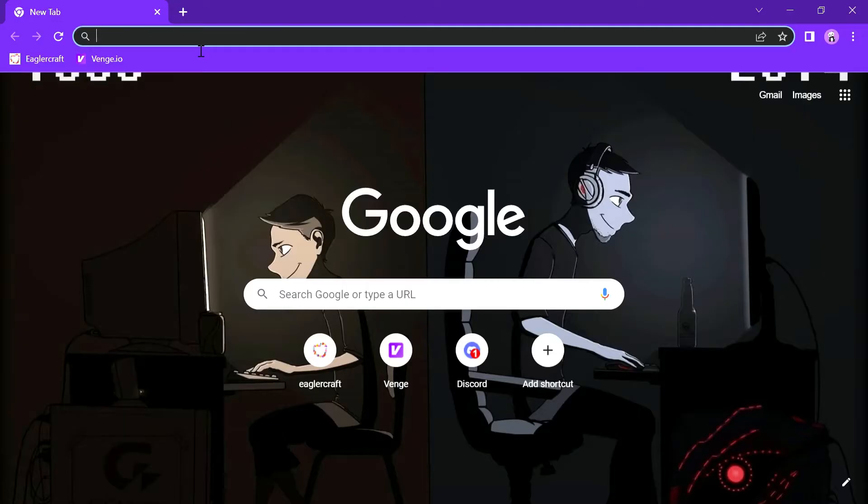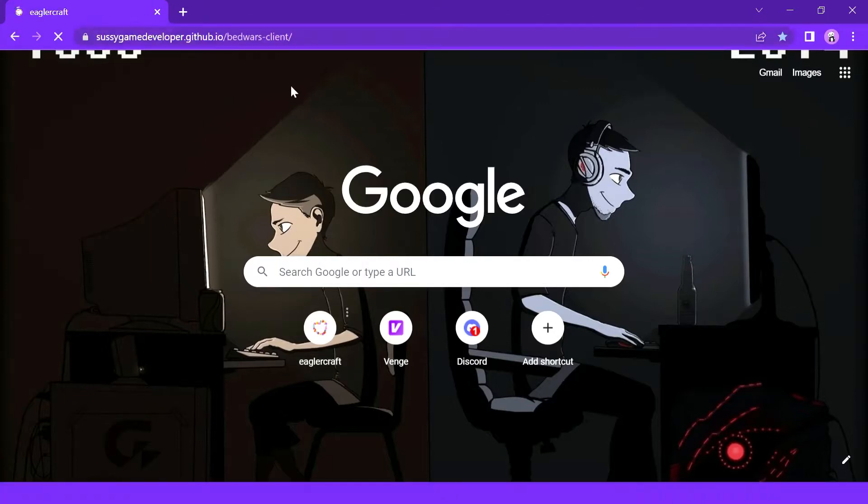We will today play Minecraft generation without installing it, so we need to open EagerCraft, which is a GitHub website. I will give you the website link in the description and a pinned comment. Press any key to enable sound — I am pressing the left click of my mouse.